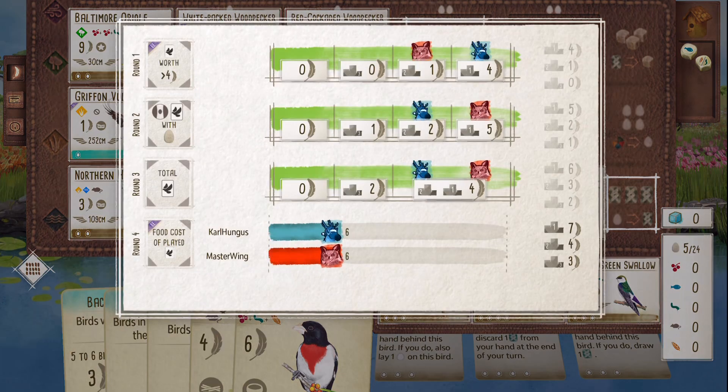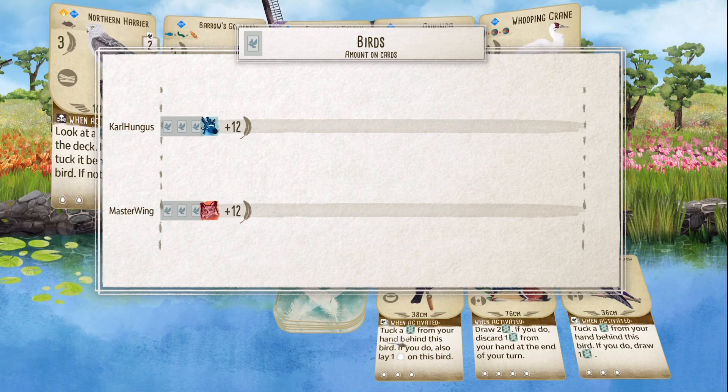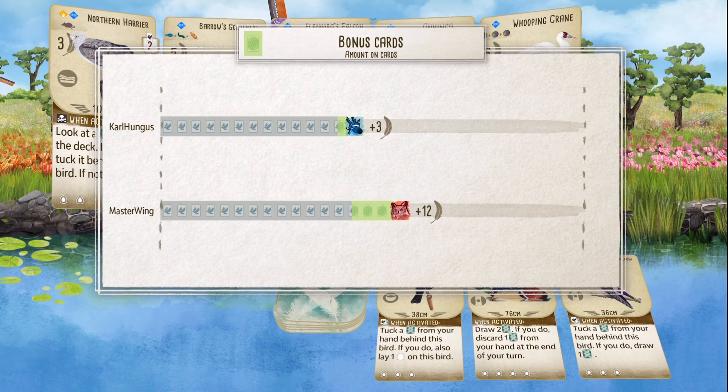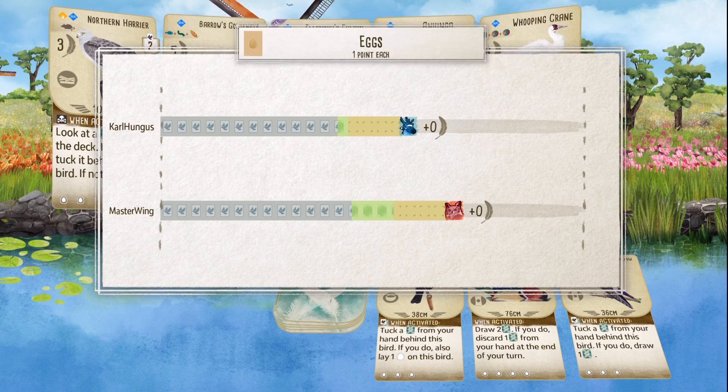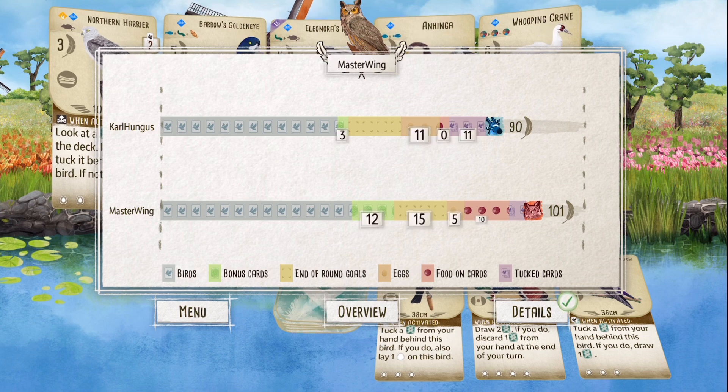A bird that gives me more points than I originally expected is a bird I like to call underrated. Also, if you'd like to see a Carrion Crow vs. Griffin Vulture Premier League match, I'll put a link in the description below — it's the most cashed rats I've ever had.